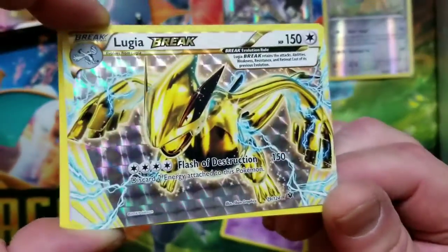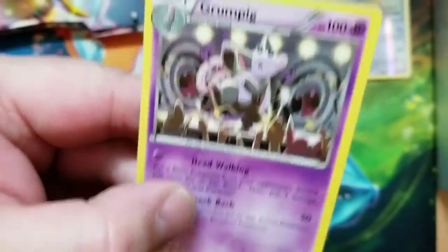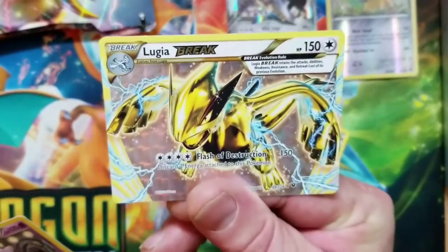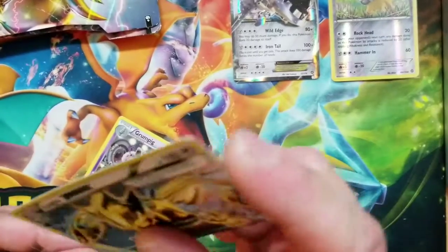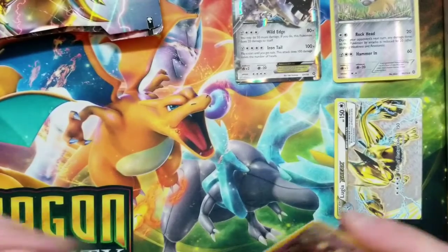Pretty cool to see a break card. Look at that — non-holo rare. It's awesome, nice to see a BREAK. We haven't seen BREAKs in a long time. Here's your code card.